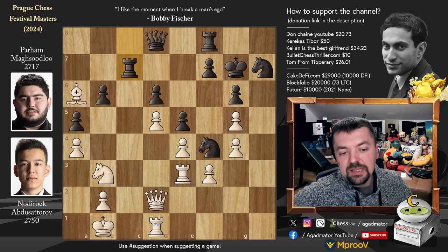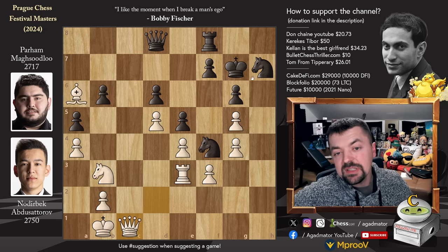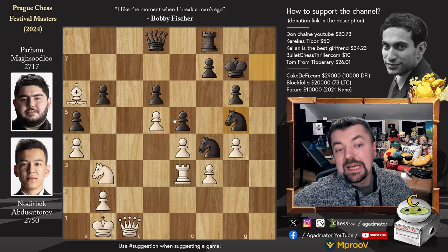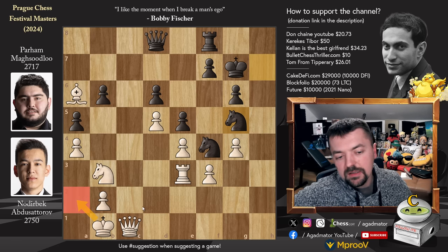Bishop to a6 is a most unpleasant move — it attacks the rook, and if the rook moves away from the c-file, Noderbeck will just shift the attention of his own rooks to the c-file. Rook c7 keeping an eye on the c-file, rook to c1, captures on c1, queen captures on c1, and now just knight captures on g5. You could also go for queen to a8 to kick the bishop away and grab the c8 square for your rook, but then queen to f1 and the bishop is nicely defended. So just knight captures on g5 and queen to c6.